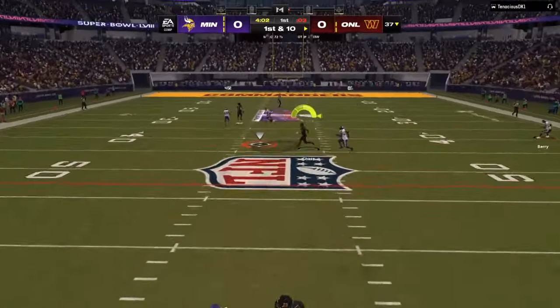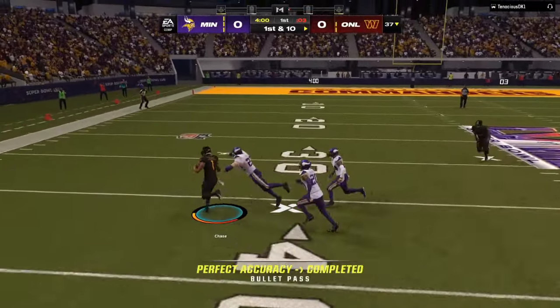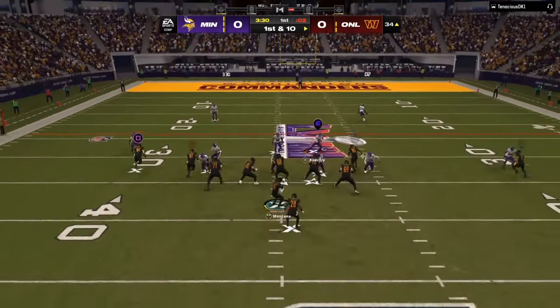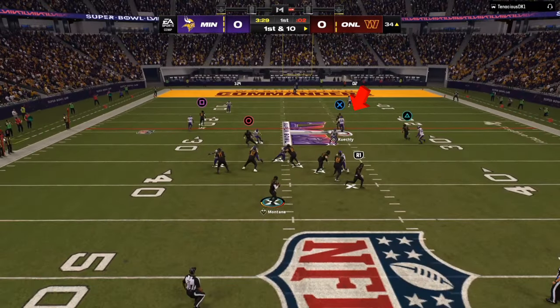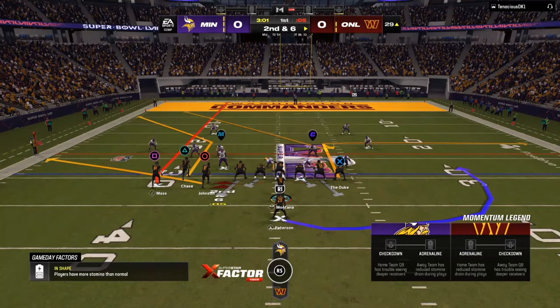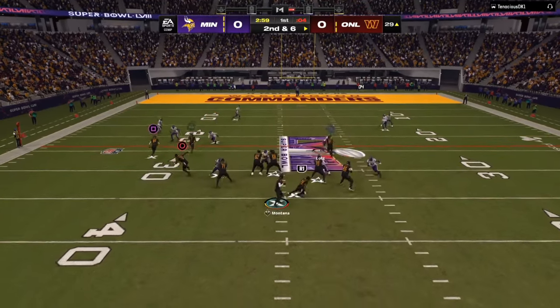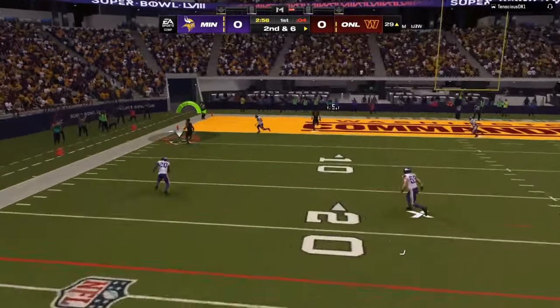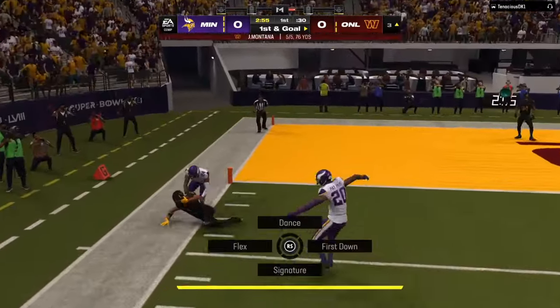he's running man coverage. We have one route going deep to take the deep blue safety away. We have man-beating routes on the right side and the left side. The tight end is going to break out. I'm looking at the User — he's running with the tight end route. Now on the back side, we have a zig and we have a sharp corner route. The User is occupied in the middle of the field again, he's in zone, we have a flat, and then we have a deep corner route to the outside.